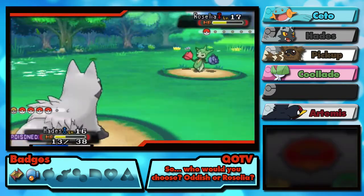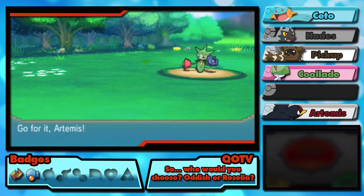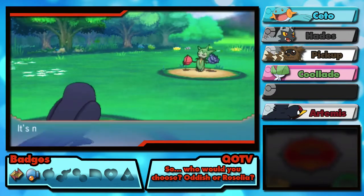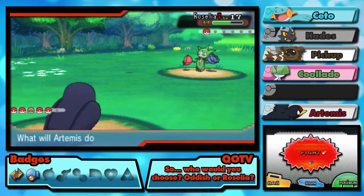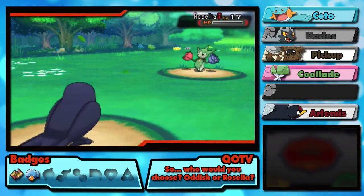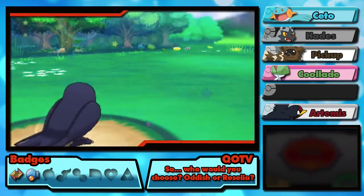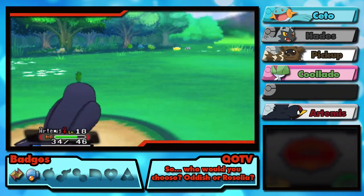That's just fantastic. I'm not a happy chappy right now. Between episodes we are going to train and we are going to get a Roselia — that's what's going to happen. You can't do it to Artemis because Artemis is the boss! Wing Attack should take out this Roselia — and it does, lovely! We level up too — even better.